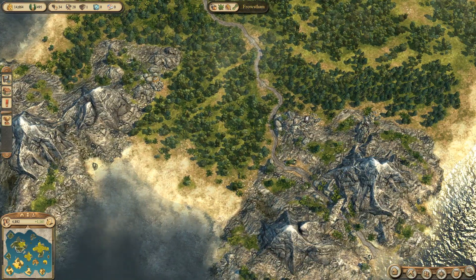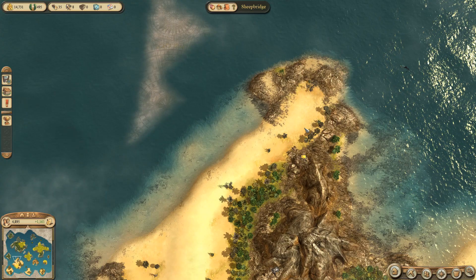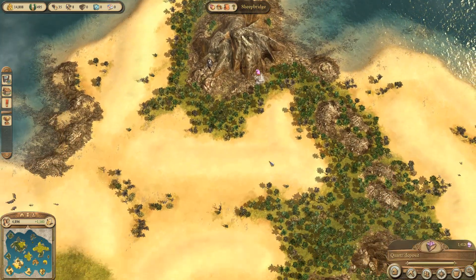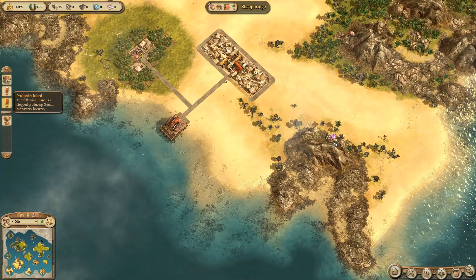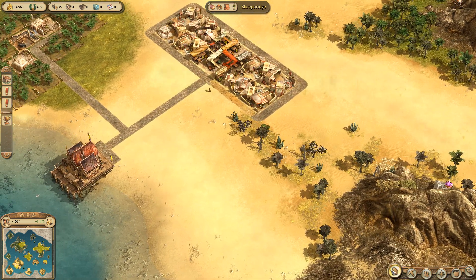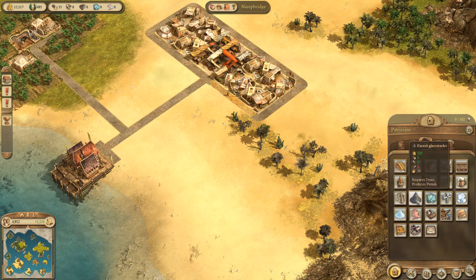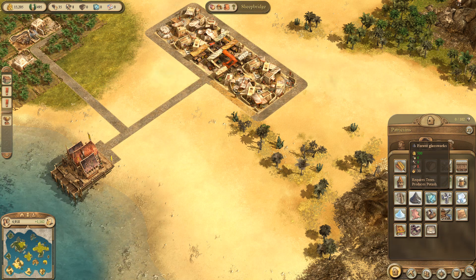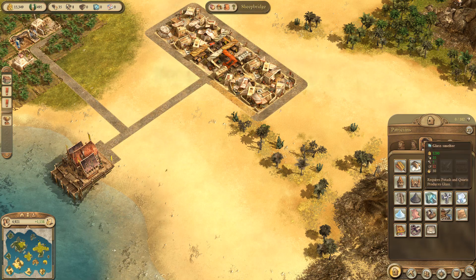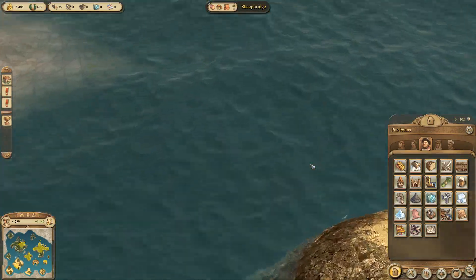Have I got quartz over here somewhere? Quartz is found on the desert islands I think - it's that pink one, quartz deposit. So there's potential for some quartz coming from down here. What else? It requires potash. How do I get potash? It produces potash and requires trees, so that can be built anywhere. This just needs potash and quartz. So there's potential for me to produce my own glass, but to be honest I could just keep buying it. Although it's not very easy to buy, there's not a lot of it around.